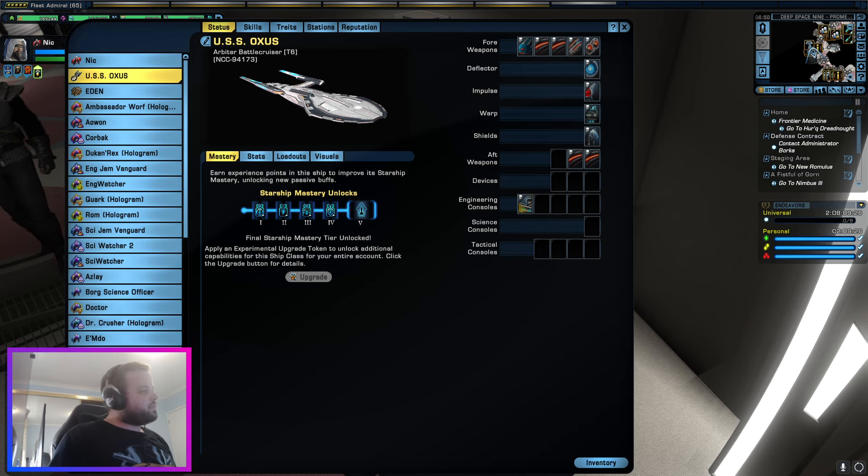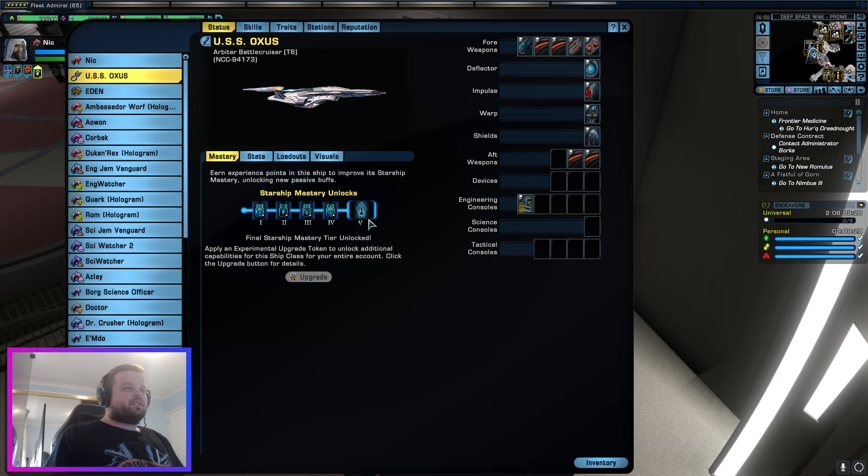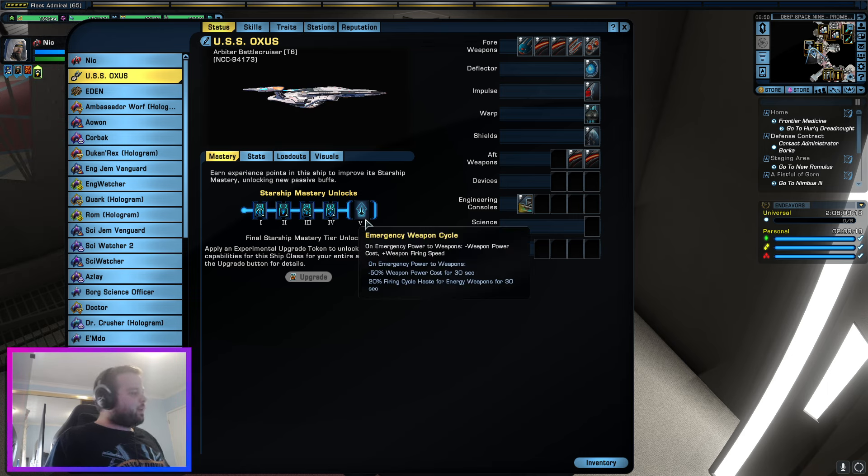Hey guys, Nick here. Today we're going to talk about the Arbiter Battlecruiser T6. This ship comes with our number one trait I would recommend for basically all the builds — I'd say 99% of the people are probably running in this game — our energy weapon builds.